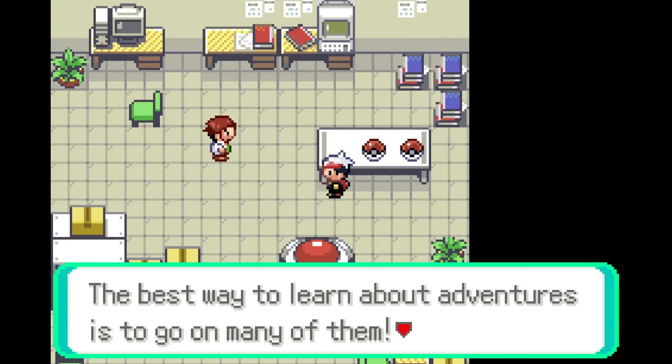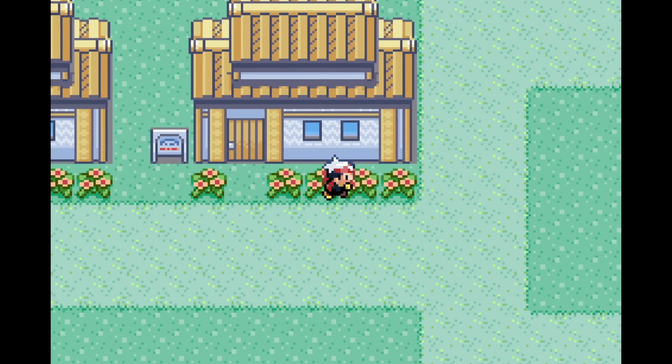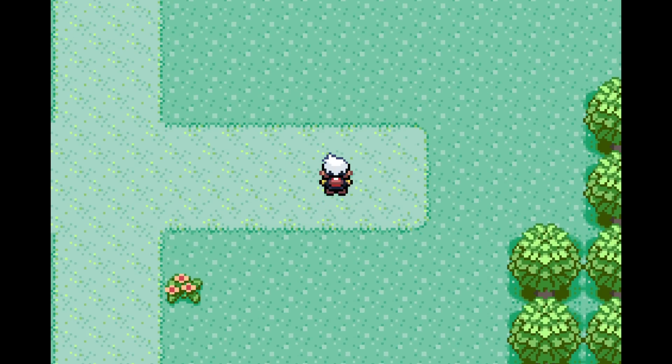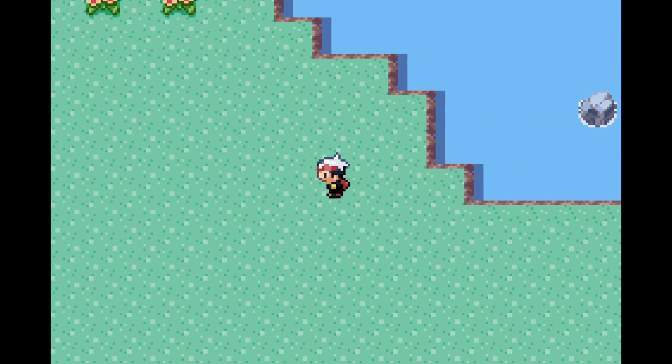Gotcha. 'Best way to learn about adventures is to go on many of them.' Interesting. We started with a freaking Delibird — what a choice. I wonder if there's anything else down here. I think this Hub will eventually get expanded out as you do more and more runs — you'll unlock and expand your little city here.